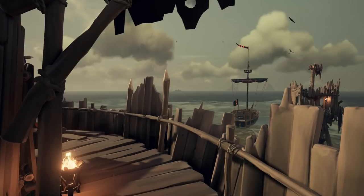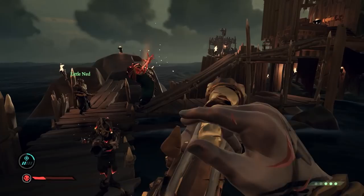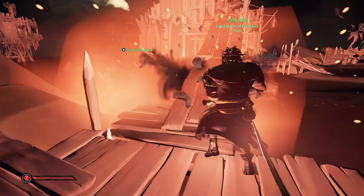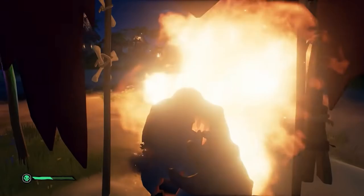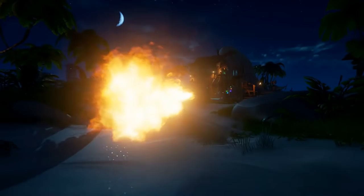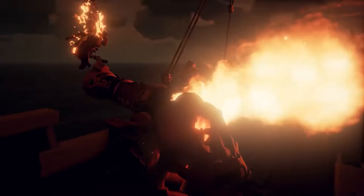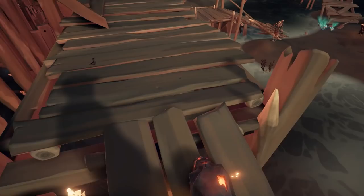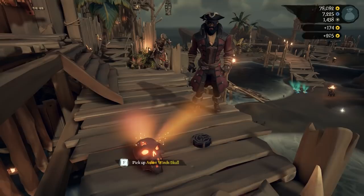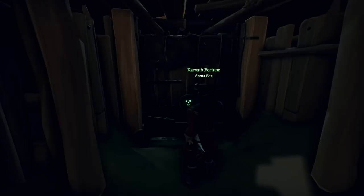When an Ashen Lord dies on an Ashen Winds event, geysers erupt and each geyser leaves a piece of treasure. On a Fort of Fortune, they drop a key to open the vault. In both cases, they also drop an Ashen Wind Skull — important for some commendations. This is a treasure weapon: you can sell it or use it as a flamethrower. If you hold down the attack button, it gives you the Ashen Lord's Fire Breath ability to use on skeletons, players, or ships. The crystals on the back darken the more you use it — a fully unused skull sells for 10,000 gold, while a fully depleted one sells for only 4,000 gold (without emissary), so there's a serious drop in profit from using it.